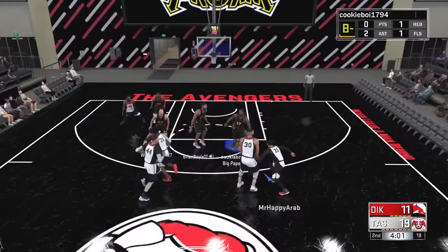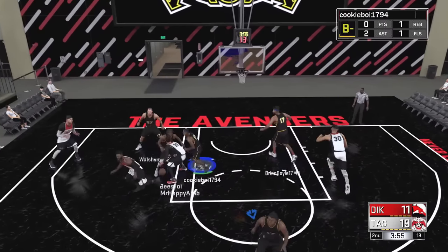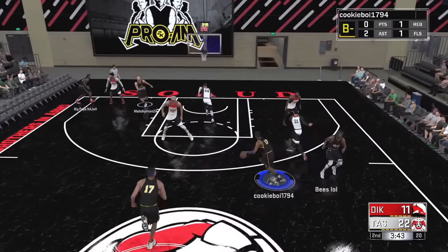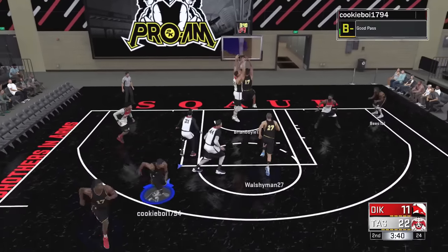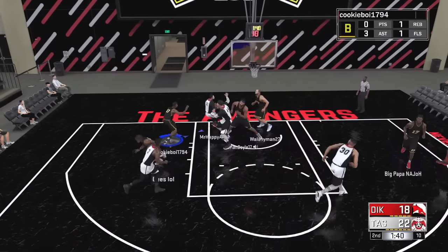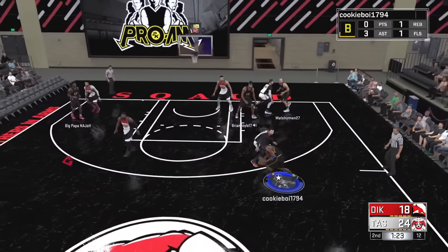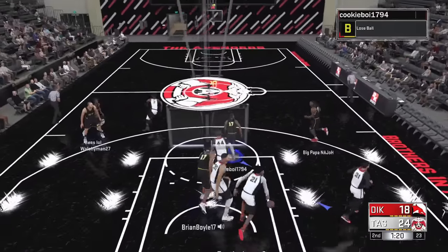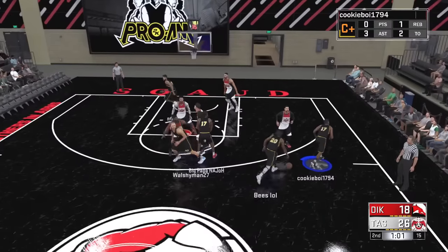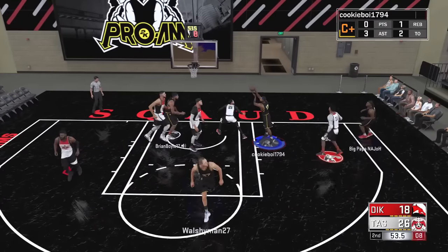Walsh's defensive stopper is the key to this lineup. Two things about Walsh: one, he might be my favorite person to play with in the Pro-Am because he's probably the most selfless person I play with, and that's very hard to find. In a video game, everyone's looking to get their stats — there's no doubt about that — but Walsh couldn't give two dams about his stat line as long as we win. He just chills, doesn't call for the ball excessively unless he's wide open, and that creates a winning atmosphere.